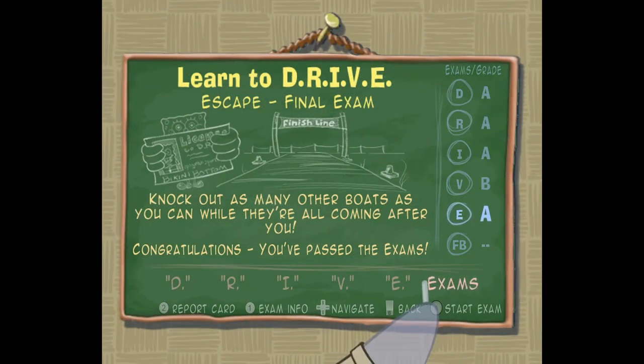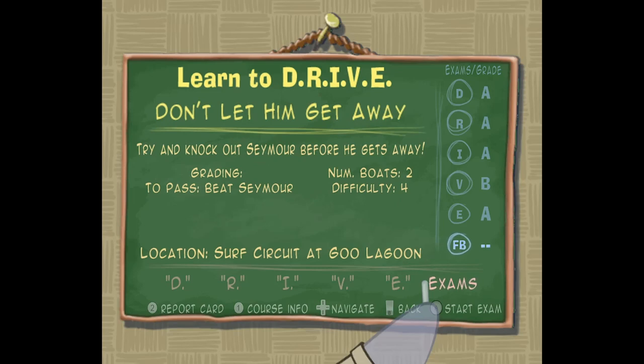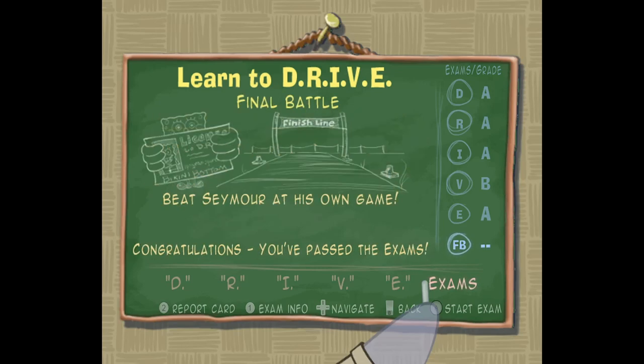Oh yeah, there's one more — Final Battle! Defeat Seymour at his own game. SpongeBob veterans might recognize that there are, like, five rules that Steven Hillenburg wrote out at the beginning of the series. I don't know all of them, but some include, like, the Krabby Patty Formula can never be revealed. And yeah — SpongeBob can't get his license. That's a rule. Sorry SpongeBob, you should have seen it coming. But I don't want to keep us from the final boss, so let's just go.